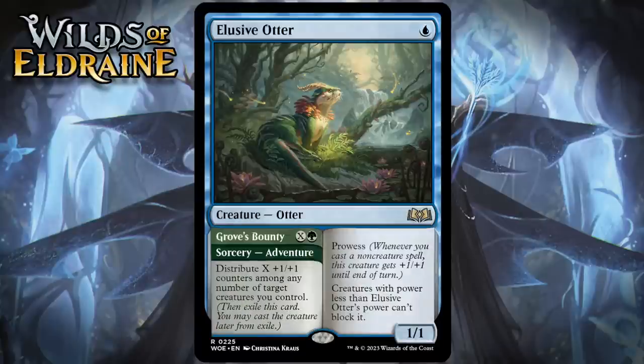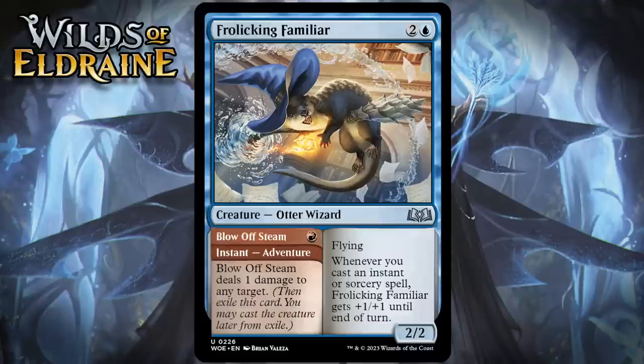Next up, it's Elusive Otter, which for one blue mana is a rare creature otter — a 1/1 with prowess, and creatures with power less than Elusive Otter's power can't block it. Its adventure is called Grove's Bounty — X and a green for a sorcery, and it says distribute X +1/+1 counters among any number of target creatures you control. Each side of this would be a playable card all on its own, so stapling them together is pretty awesome. If you need a 1-drop, Elusive Otter can do the job pretty well, and if you draw it late, you can put a bunch of counters on your stuff first. I'm giving this a B+.